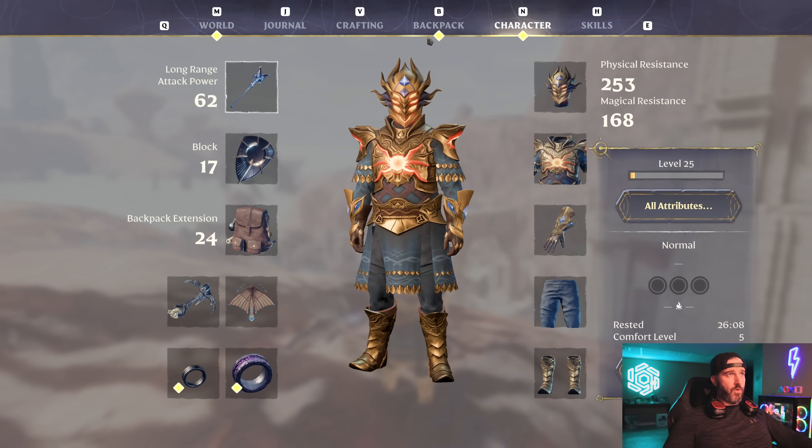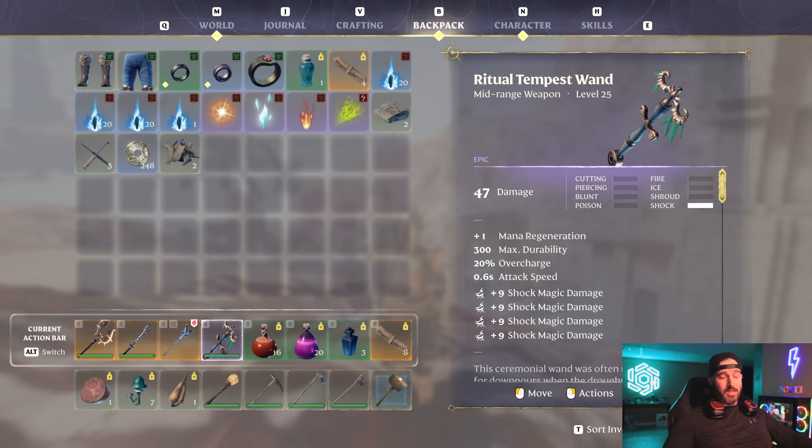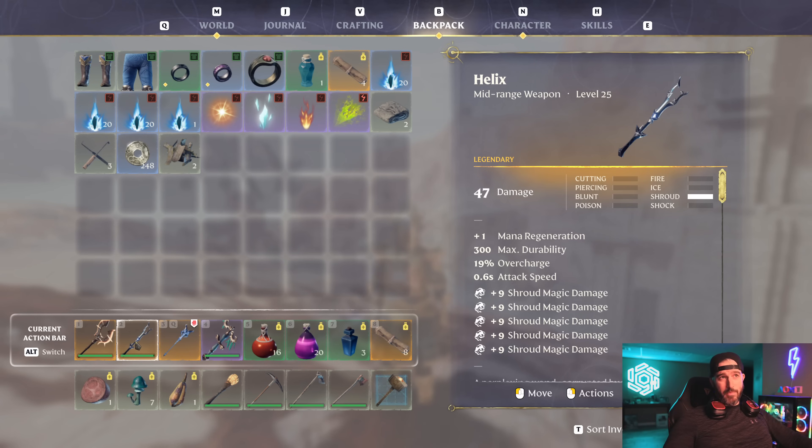By far the best staff in the game. For other weapons, we're obviously going to be using the go-to Ritual Tempest Wand — I'm hoping in the not-too-distant future to get the legendary version. This is the one I use when I'm inside the shroud. It has four plus nine shock magic damage buffs, making it by far the best shock damage wand to use in the game inside the shroud. Once you get the legendary version, this becomes five shock magic damage buffs — really good wand to use when you're inside the shroud.